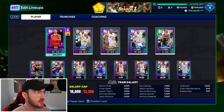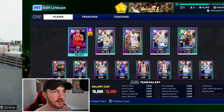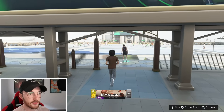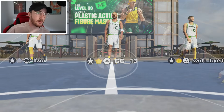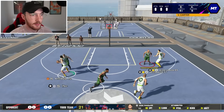Here's the squad after all that — we got Vince Carter and Derrick Rose. I feel like I've got to see how those two amethysts are playing, so let's see if we can get a game in the park with our new amethyst Vince Carter or Derrick Rose — honestly I don't care, we're getting a game right now.